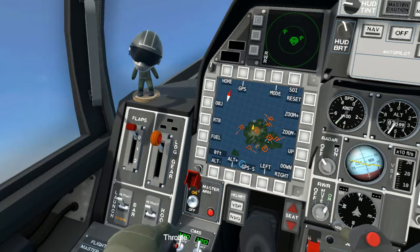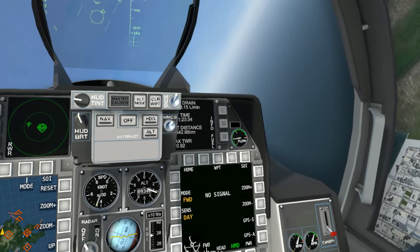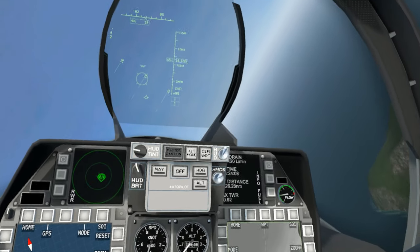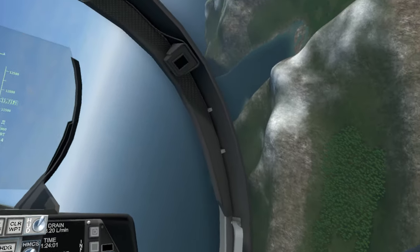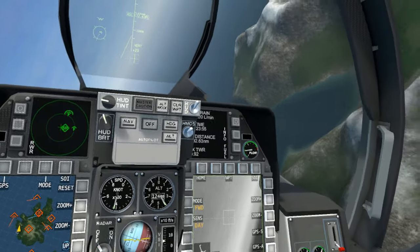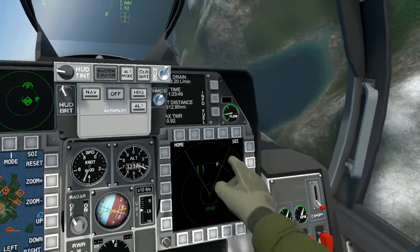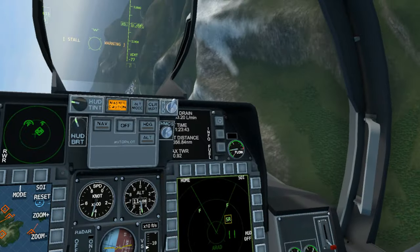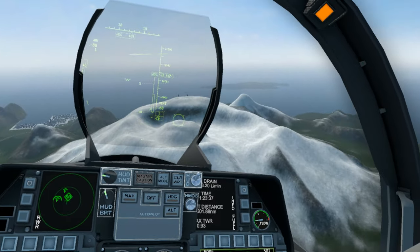We're gonna get into high altitude orbit above this mountain range, around this volcano I should say. Power to our targeting pod. Oh, would you look at that — we still do have a target right here to take out with our HARMs. Let's take out that last site. There we go — missiles away.